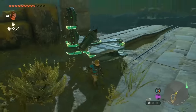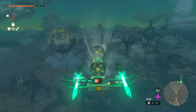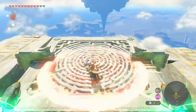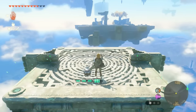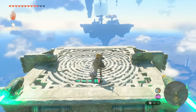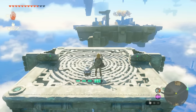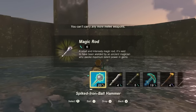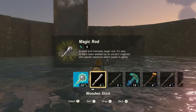Link grabs fire fruits off sky island trees, then encounters a more complex contraption with two rockets and double-layered stone gliders. There's also a Zonite cube that stays floating in the sky — whatever you attach to it will float. Attaching a rocket pointing down sends it to the surface; attaching a hot air balloon makes it rise. This object can also be recalled.